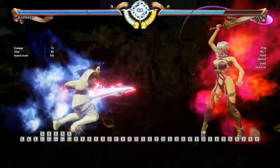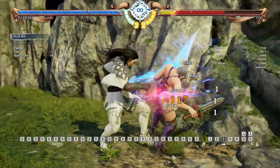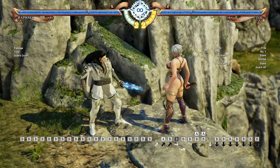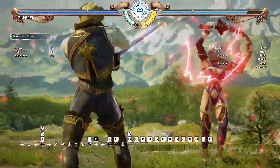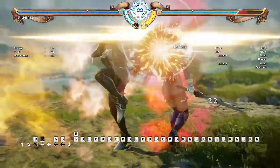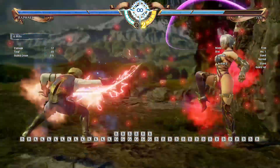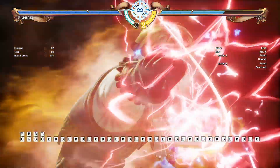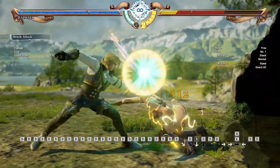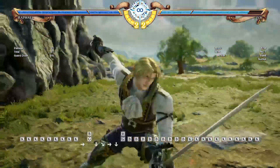If you have soul charge, you can land the 9AB with this sequence, and the last hit is guaranteed in certain angles near the wall — again something like 90% combo. Here is another possibility if you have soul charge: you can have a better ender there with 1KB.